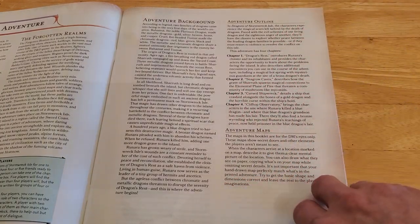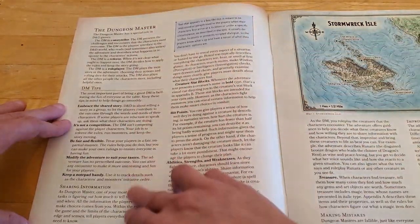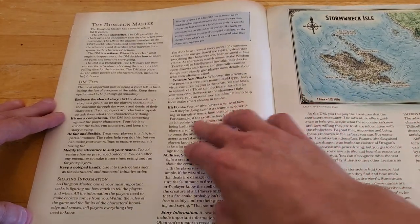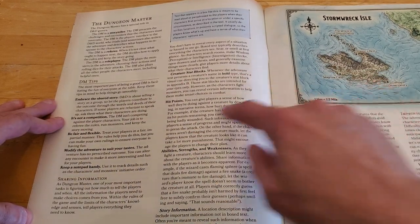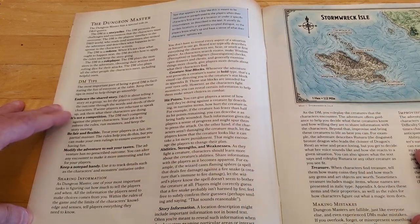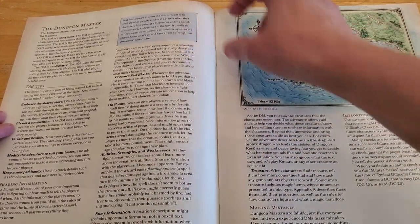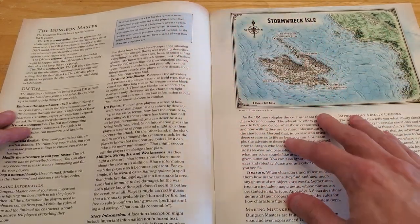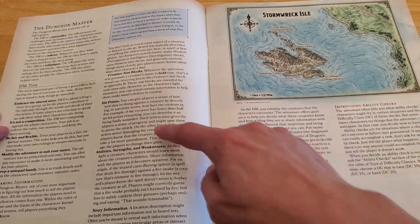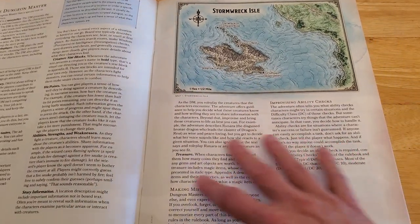We get into the role of the dungeon master — just your standard tips. For example, it's not a competition, it's not the DM against the players; be fair and flexible — pretty typical stuff. It talks about text blocks: when you see one of these blocks, that's text intended to be read out loud to your players. Then we get into stat blocks, hit points, abilities, and story information. It tells you as a dungeon master you want to keep everybody involved and engaged, to improvise if need be, and that you're going to make mistakes.